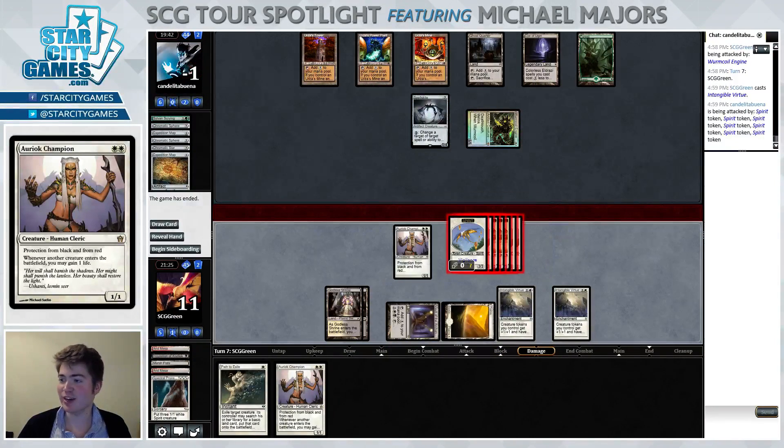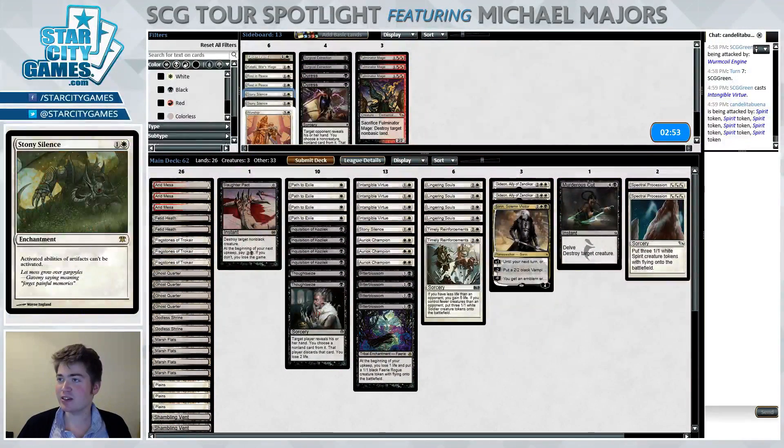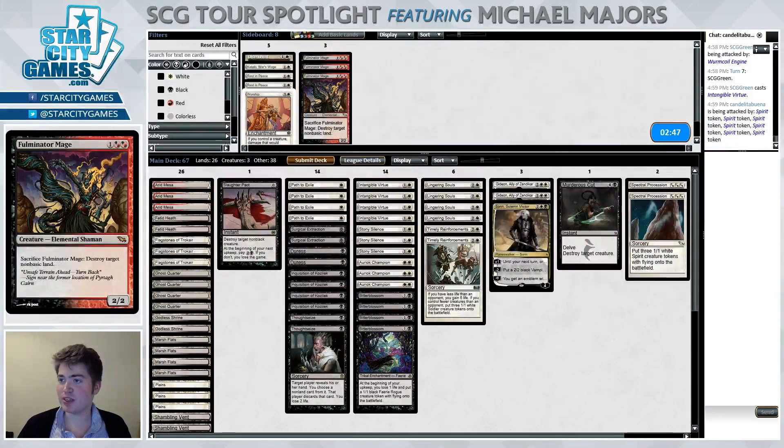Completely stole that game — I thought we had basically no chance after turn two. Things are gonna get a little bit better after sideboard. We have these Stony Silences, these Duresses. I think Surgical Extraction is definitely where we want to be in conjunction with our Fulminator Mages and our Ghost Quarters — we can try to knock out our opponent's Urzatron.